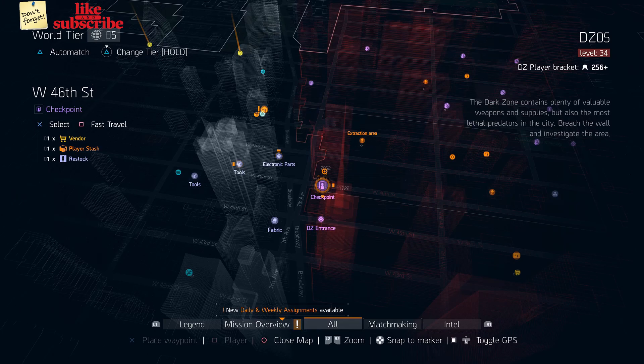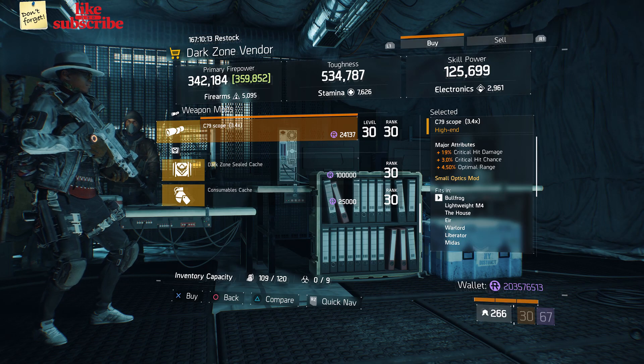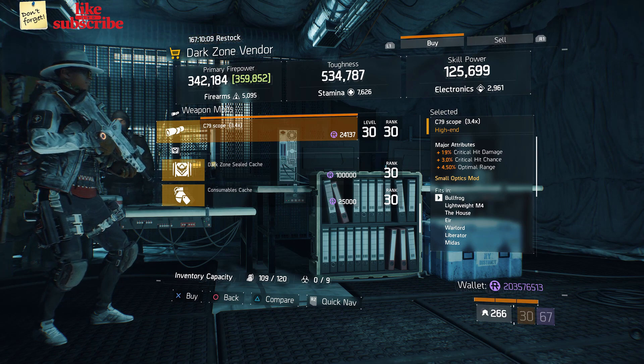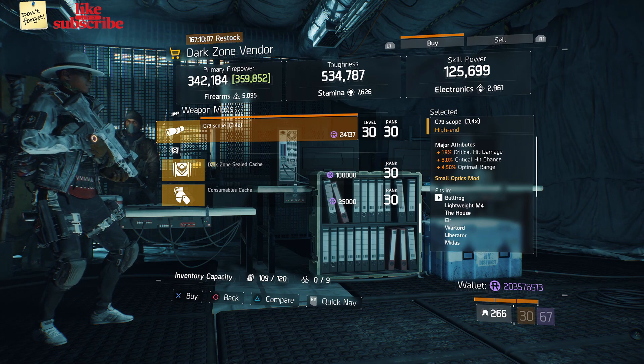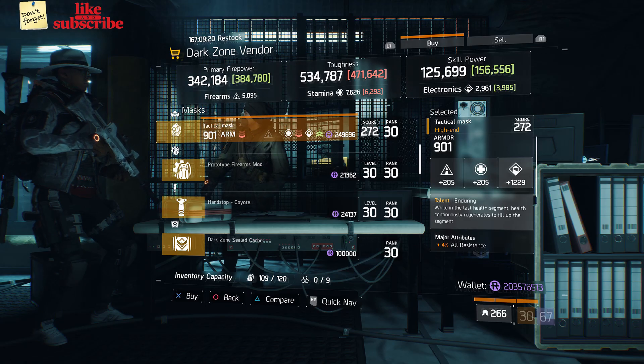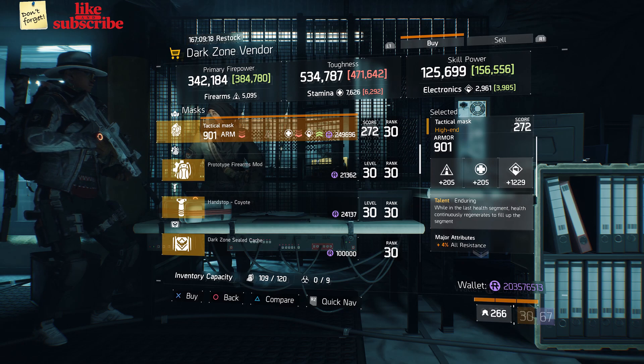For our next gear items, head over to West 46th Street Checkpoint. Here the dark zone vendor has a C79 scope with 19% crit hit damage, 3% crit hit chance, and 4.50% optimal range. For our next gear items, head over to West 53rd Street Checkpoint. Here the dark zone vendor has a tactical mask with a talent enduring on there.